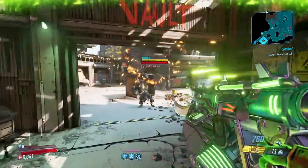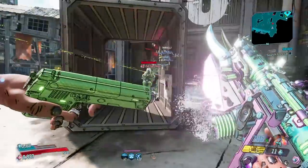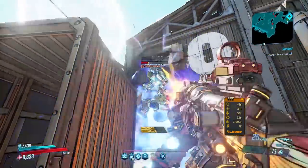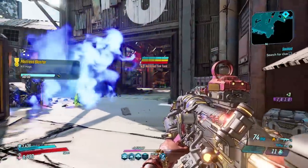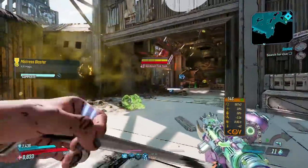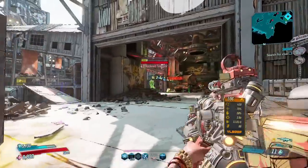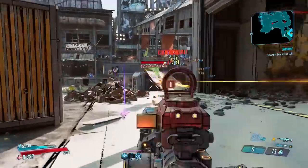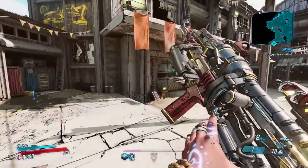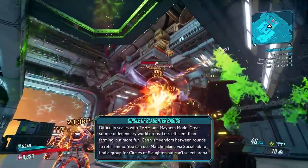These rounds probably last like 3 to 5 minutes, some longer depending on difficulty, so you have plenty of time to complete the optional objectives, which are always displayed in the top right corner. This is also a repeatable activity — you can do Circle of Slaughter as many times as you'd like, back to back. You can also jump in immediately when you unlock them; you don't have to wait until the end of the game.